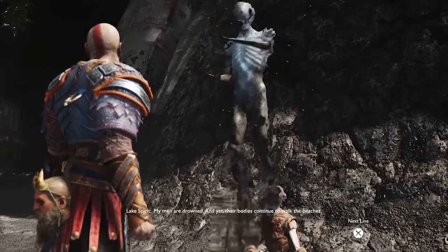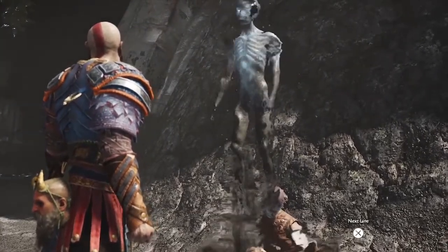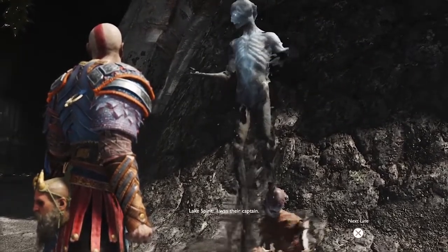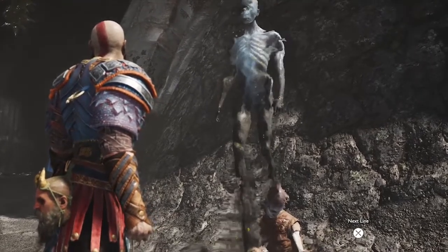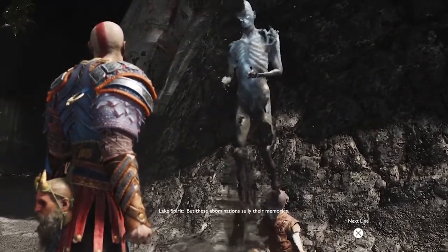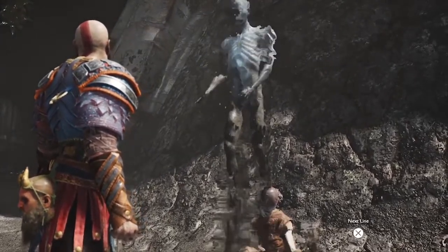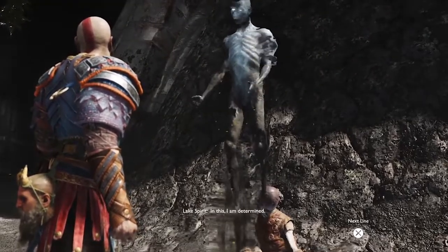One last good example of the back and forth here can be found in the Dread Freight quest, which also involves a spirit and touches on the burden of leadership. The spirit who hands you this quest is that of a good leader of men, someone who took responsibility for his mistakes. These are good lessons for a child, and better lessons for a god. They feed into the main narrative and underline the personal scope of the game's story.